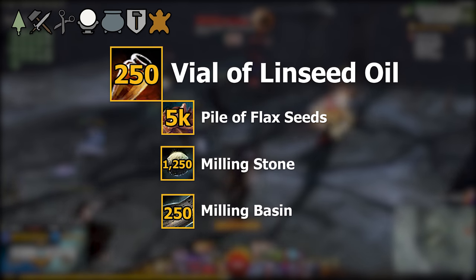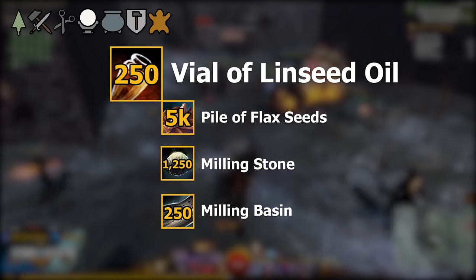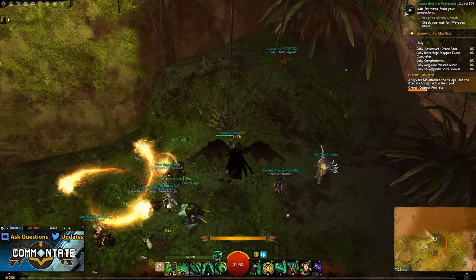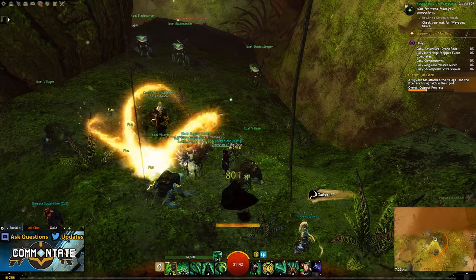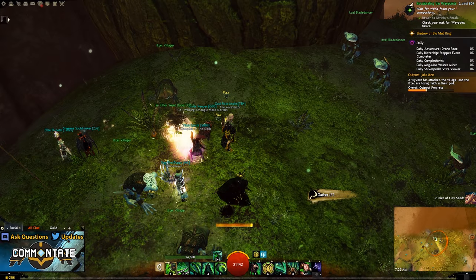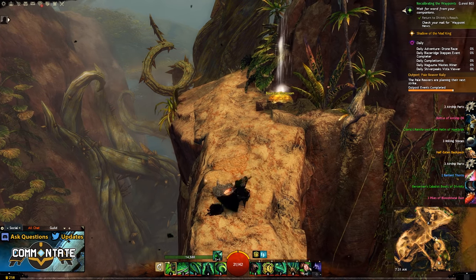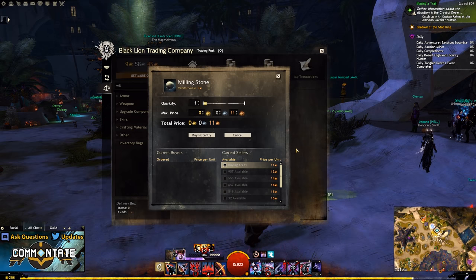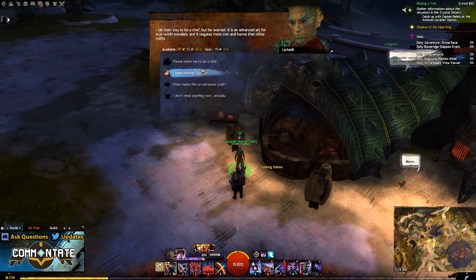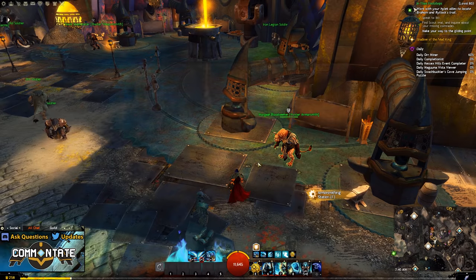After the glacial lodestones you're going to need 250 vials of linseed oil. Each vial requires 20 piles of flax seeds, five milling stones, and one milling basin. The piles of flax seeds can be harvested in any of the expansion maps, so if you own either of the expansions you can pick these up through daily farming. I'll leave a link to the best flax farm video I can find in the description. For your milling stones, these are a drop from expansion content but you can also just pick them up on the trading post — they're only a couple of copper a piece. For the milling basin, pick that up at a master chef. Head over to your level 400 crafting discipline to make your vials of linseed oil.